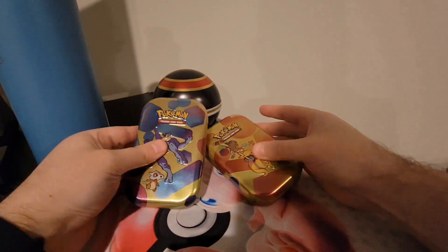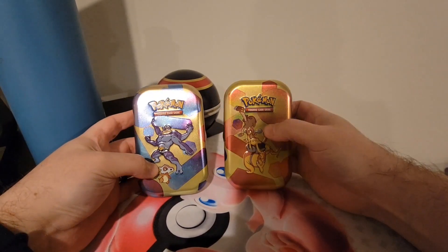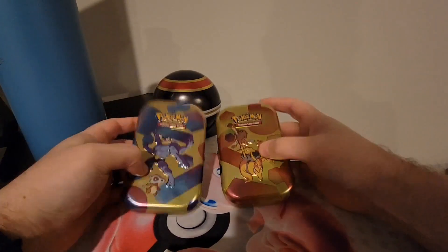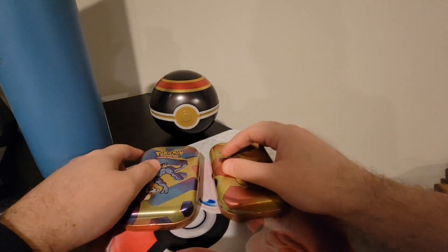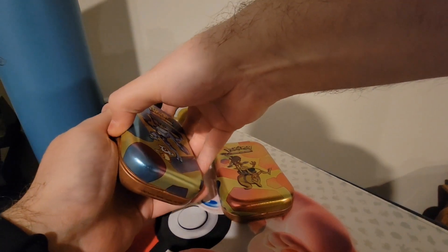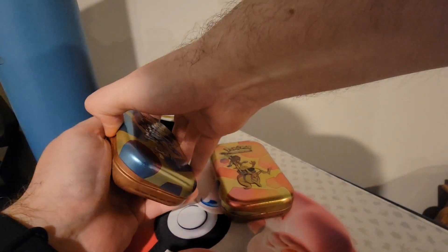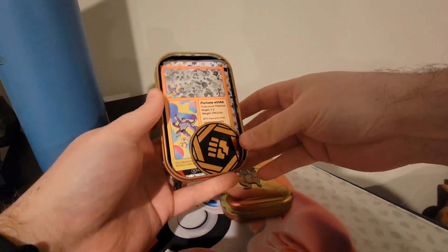Welcome back everyone. Got a couple of tins to go through: Machamp, Cubone, Hitmonlee, Kadabra, and then we've got a Luxury Ball to go through. It's a ball, it's got cards in it. So we'll go ahead and get started here. Let's see what we've got.